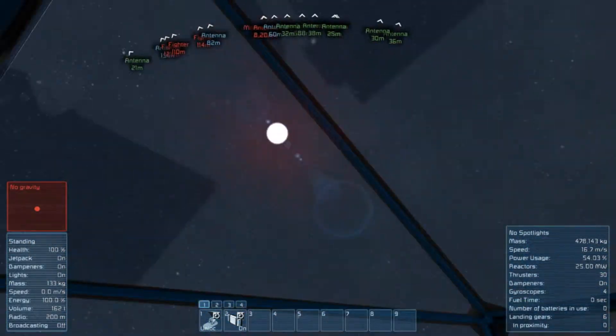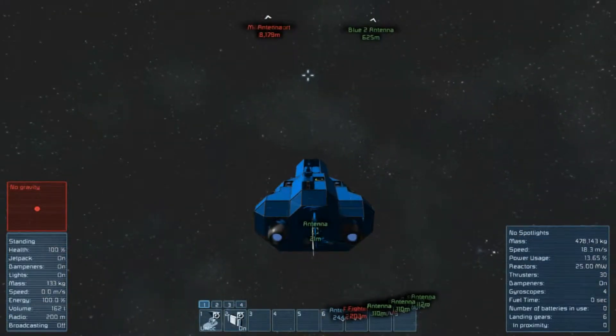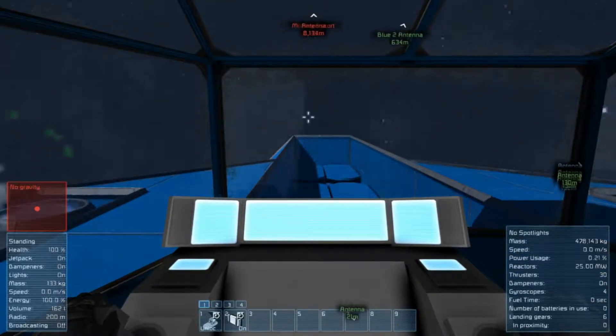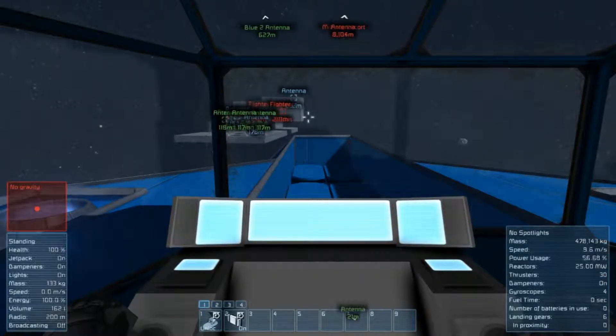The ship is actually quite fast but doesn't stop very well, so you should be careful. But in any case you don't really need to stop fast since it's not meant to get that close. You only need to stay in range of the small antennas, which you can set to five thousand meters — so not a big problem.